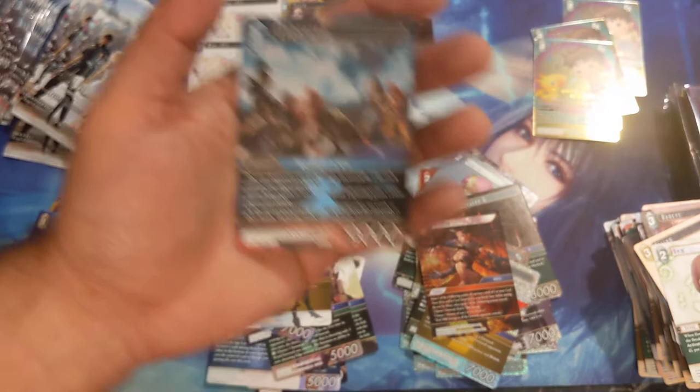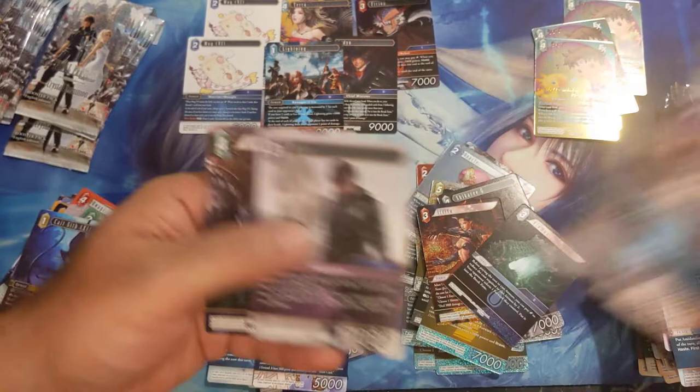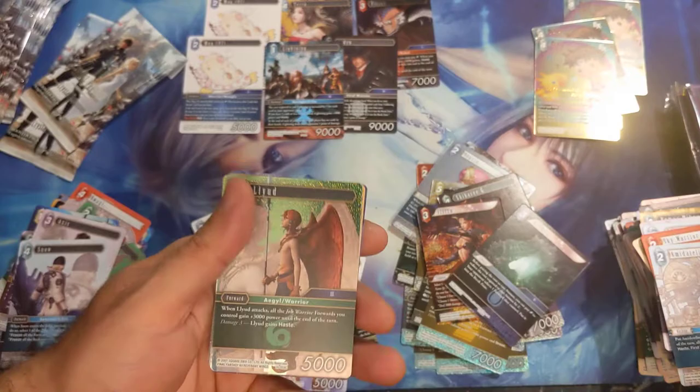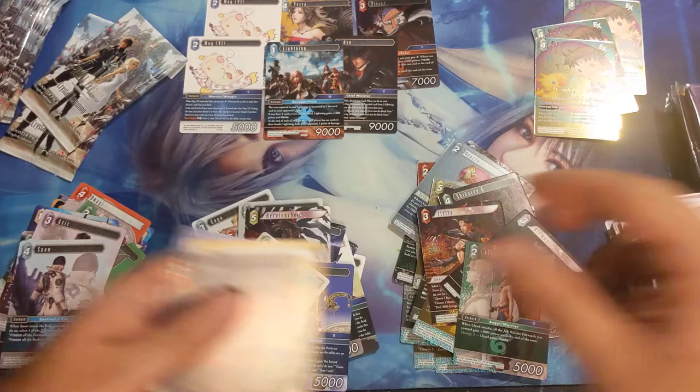Simple — one CP, 9000 power. If you find a way to get your opponent to discard their cards, you'll play that for one crystal point, just dull one backup, play Lightning onto the field. She's ice this time — she's usually Lightning because Lightning is Lightning. Out of most full common, Penelo our hero card, Snow, Axis, Alexander. No full arts yet, pretty much through a couple of kits.